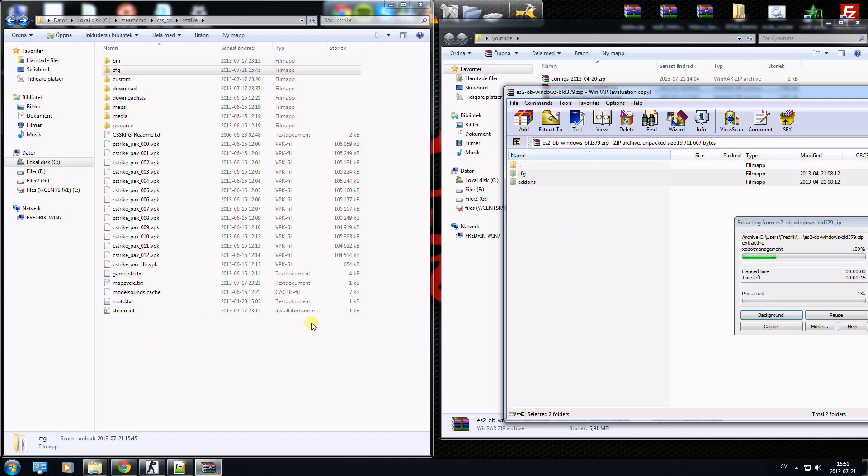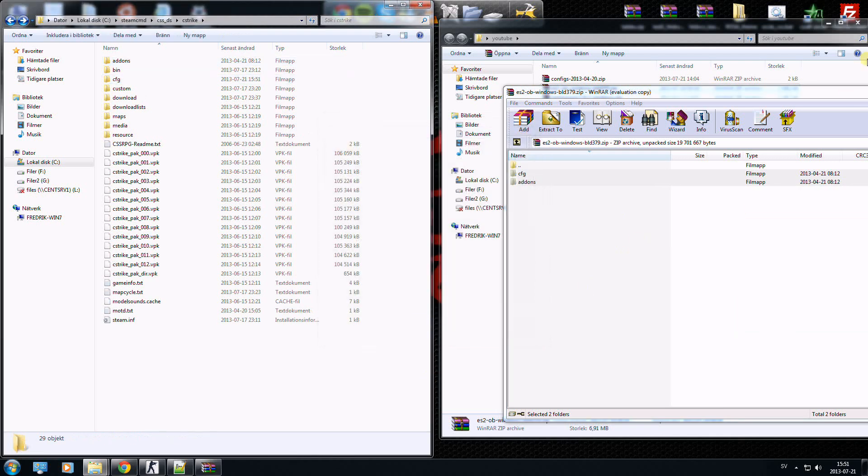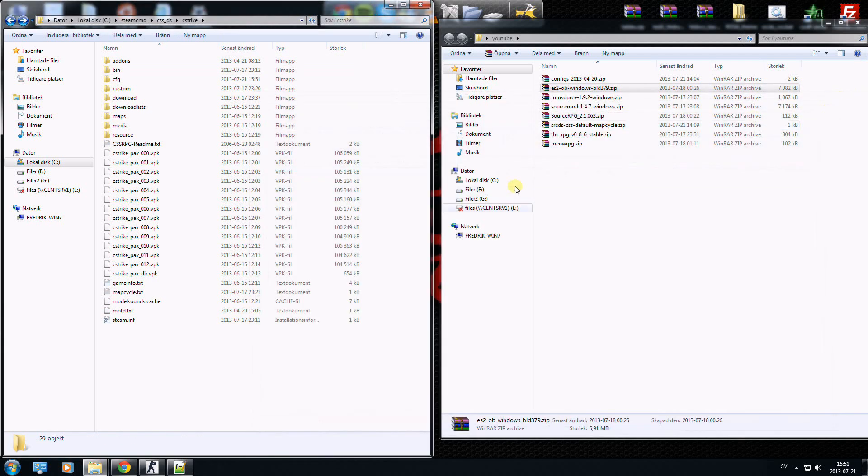Now I will install the event script that I downloaded — just drag and drop it in.